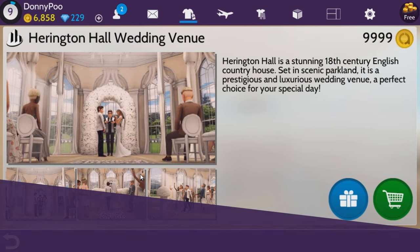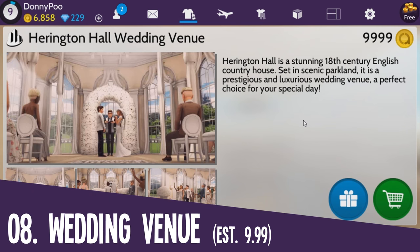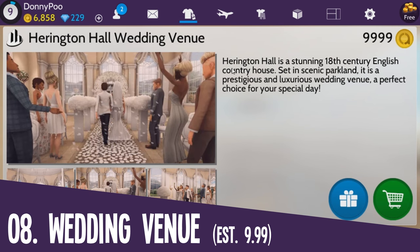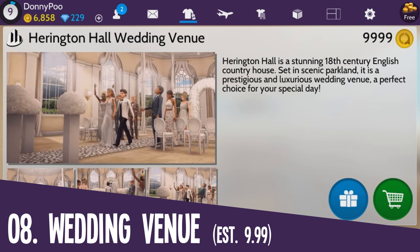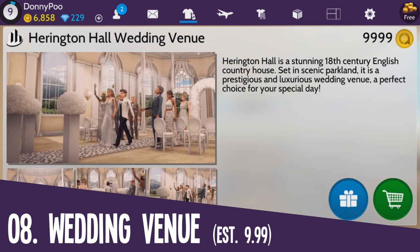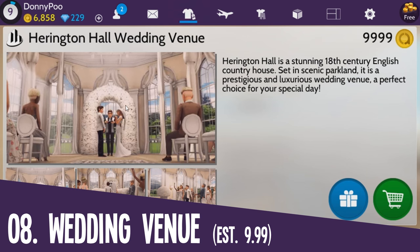The most expensive apartment at the time of recording this video — they might add something more expensive than this — is the Harrington Hall Wedding Avenue. It's 9,999 Ava coins. But it's kind of weird because you can actually buy a jet in this game for 4,999. You'd think a jet would be more expensive than a wedding venue. But who knows — if you're trying to get married on Avakin Life, this is the way to go. You can't be cheap if you're getting married on this game.